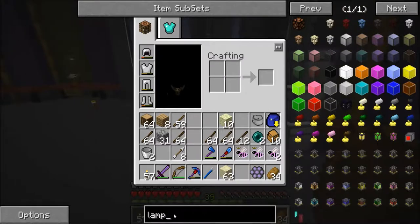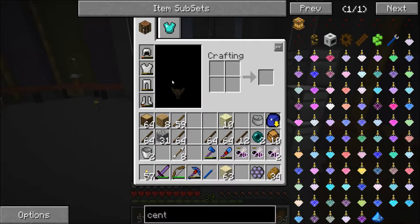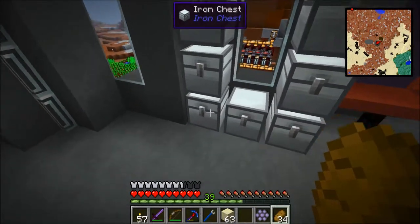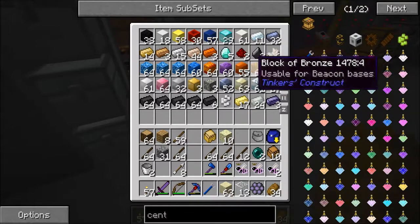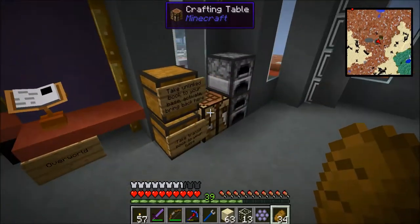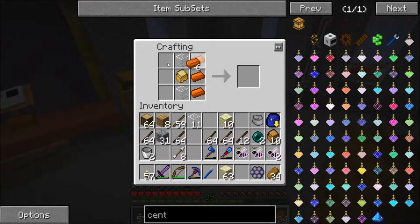We are going to work on the centrifuge today. A centrifuge is copper and a sturdy casing with some glass. I had a sturdy casing already made. We need some glass and some copper, and then we come over here, break this down, place one here and one here, and put this in like so — and we get a centrifuge. Excellent.